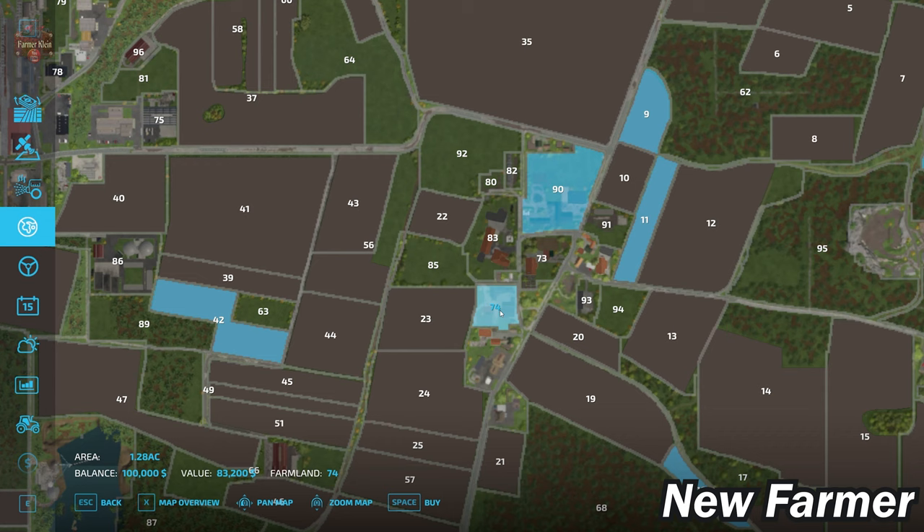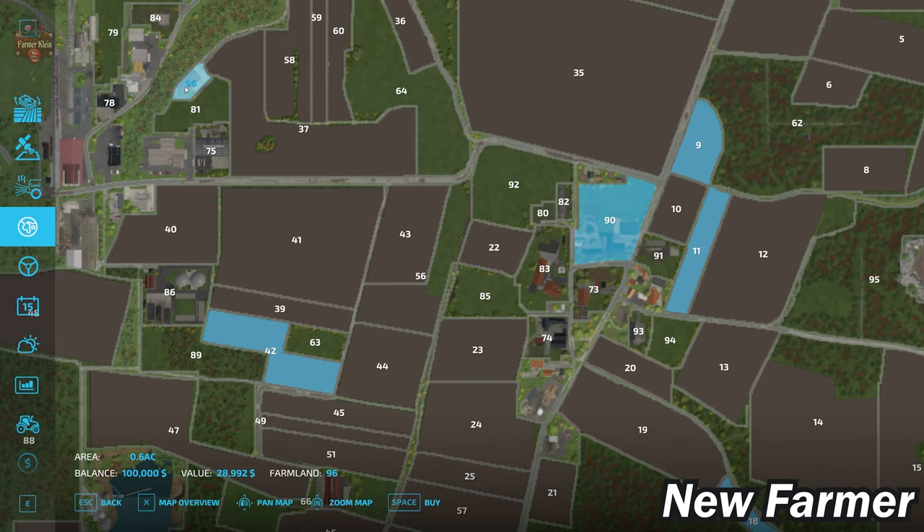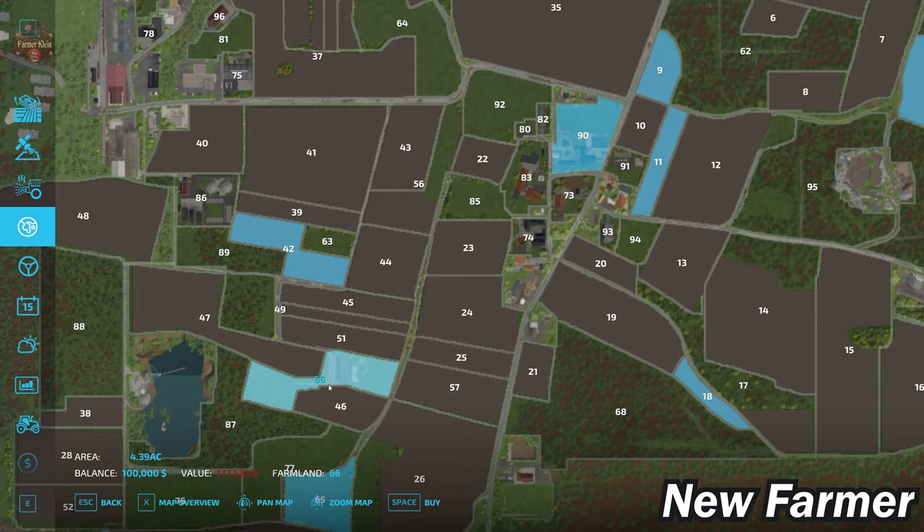There are also some other viable areas: a couple of silage bunkers at farmland ID 91 just across the street, a random barn or shed beside a field at farmland ID 96, and the same type of structure at farmland ID 66 and farmland ID 93.